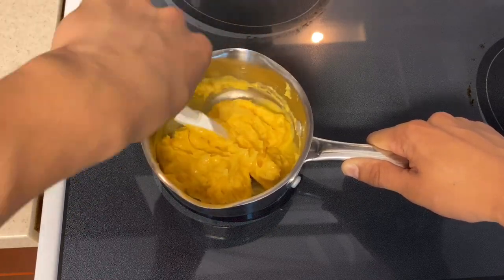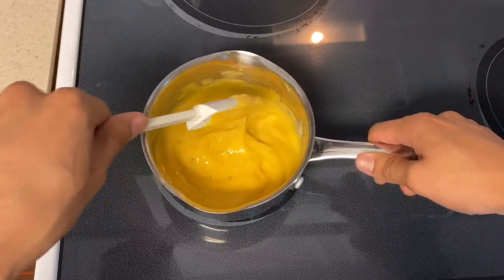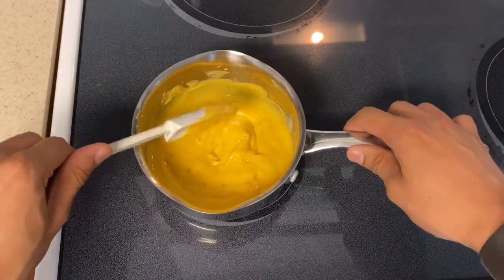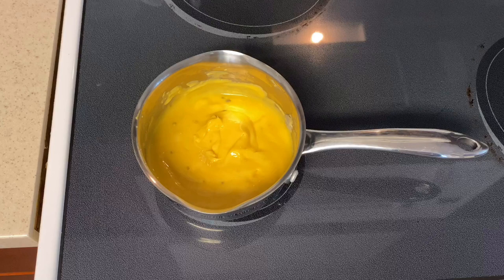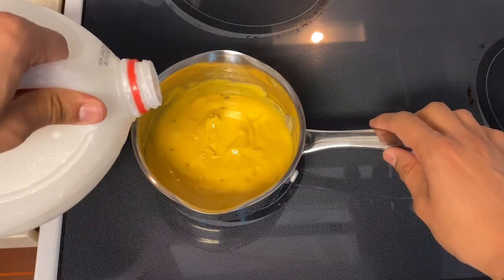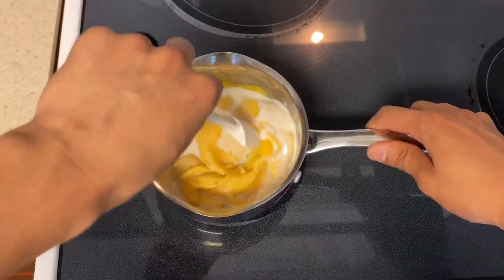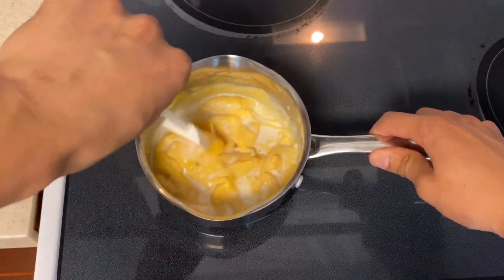Keep stirring until all the lumps are gone. Right about here it looks good — no lumps, it's all even and runs just fine. Now for some of you this might be it, but remember as the cheese cools down it's gonna thicken up quite a bit. If you like it thick, you're done. For me, I like it a little thinner, so I go ahead and add milk. Add a little at a time, because once you add milk you can always add more to thin it out, but you can't thicken it up unless you add more cheese.